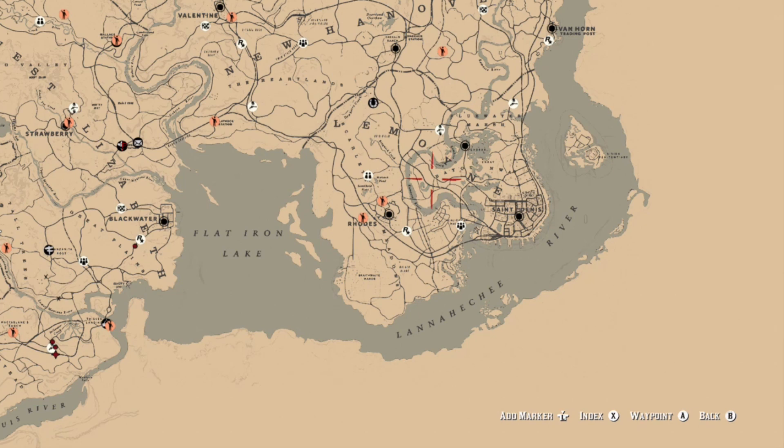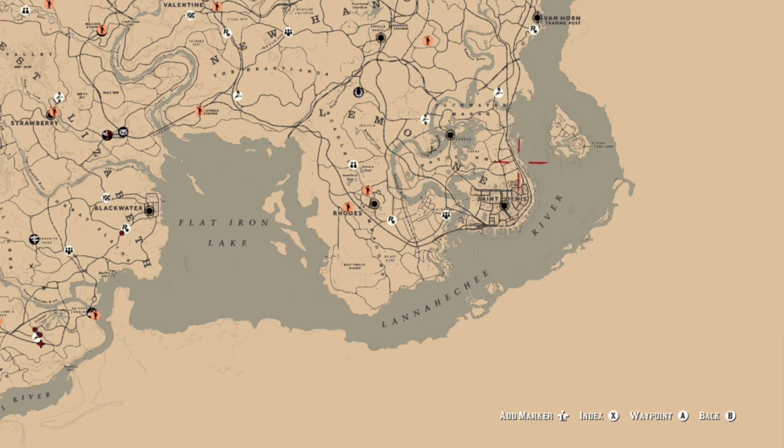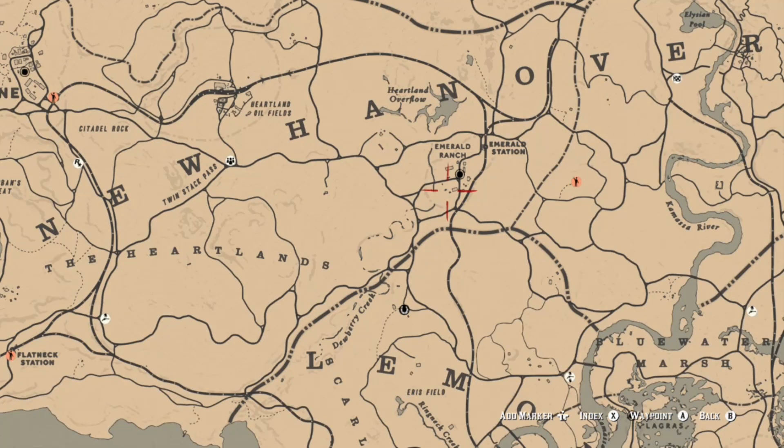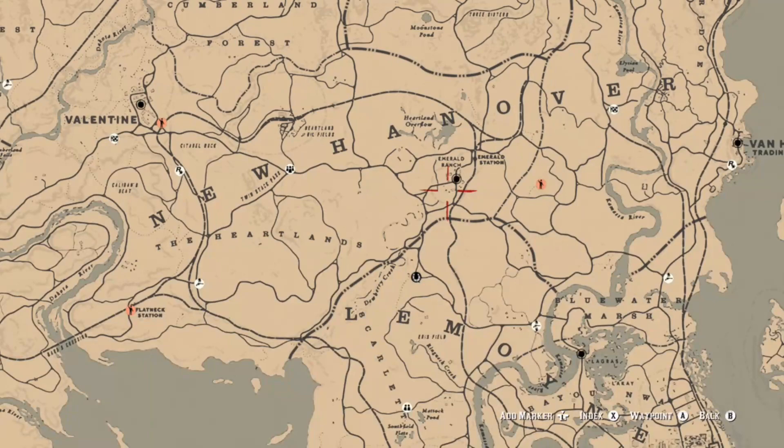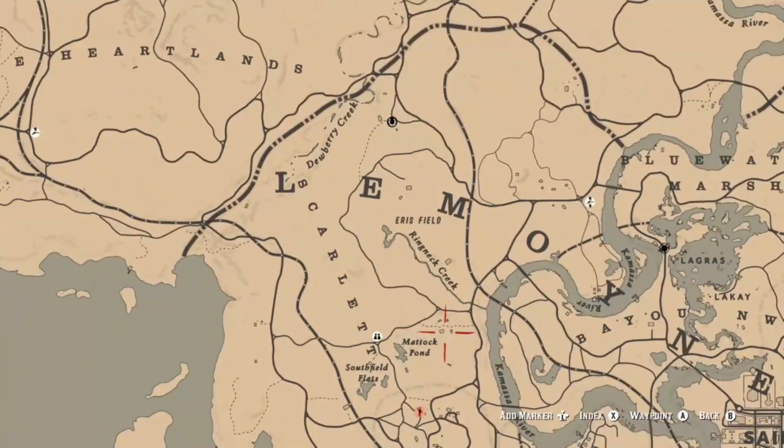If you're looking for animal claws, there are a lot of eagles in the area on that road right next to Owanjila. If you're looking for herons, you can find them on the west coast of Rhodes, the south coast of Rhodes, the bayou, and on the eastern coast just north of Saint Denis.